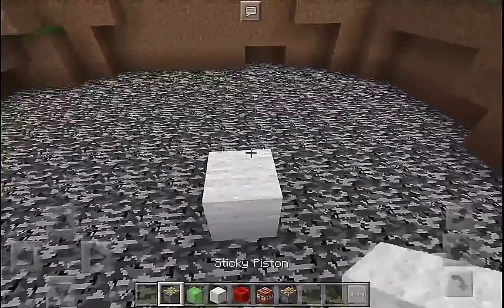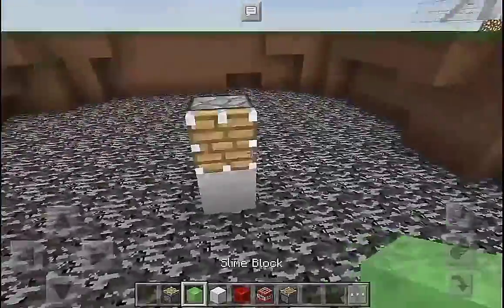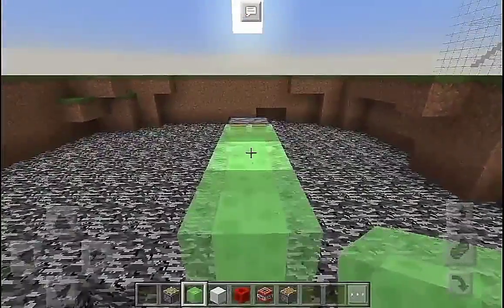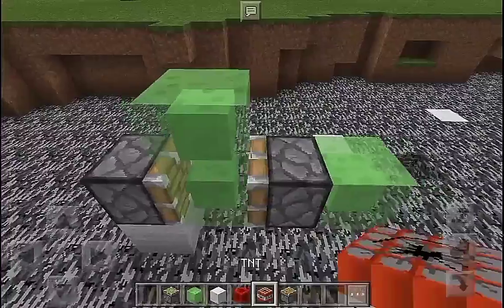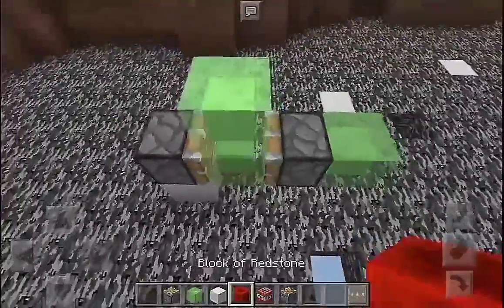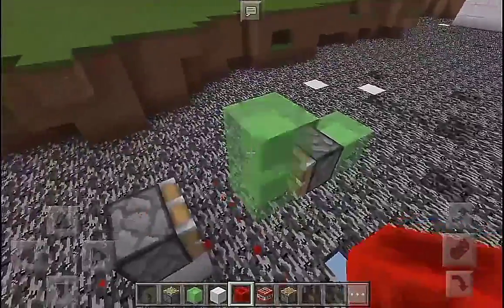The first thing you want to place is a wall just like that. Then place a normal piston facing here, and put a slime block — three slime blocks just like that. Destroy the middle slime block, put a sticky piston just like so, put a slime block, then put a block of redstone right there.